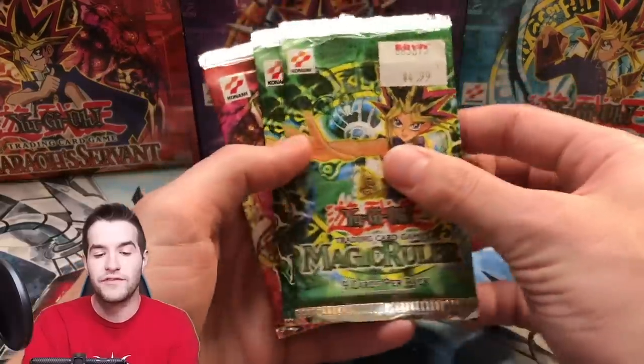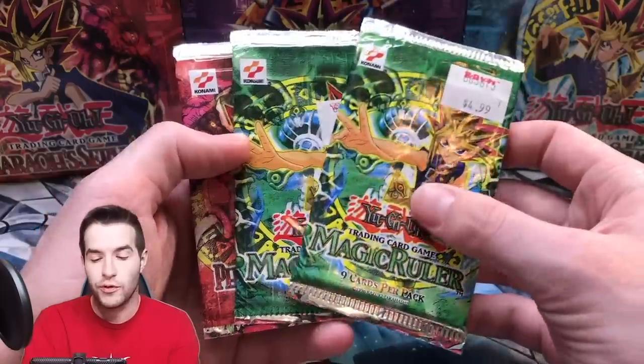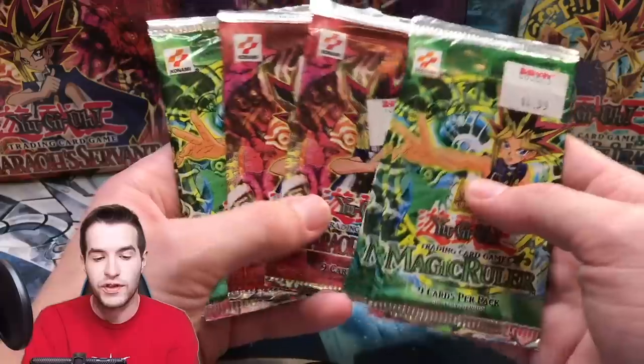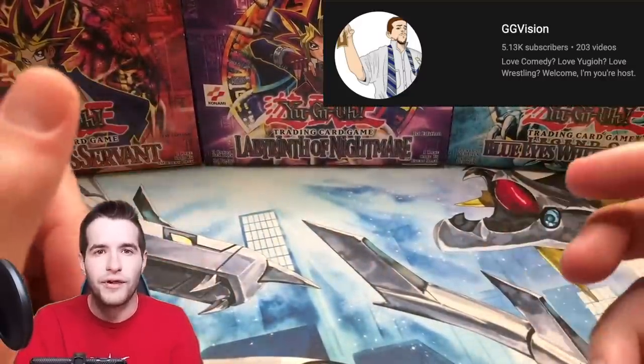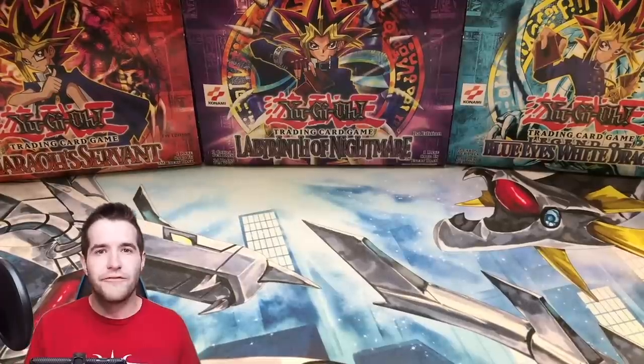The big ones: two unlimited original Konami logo packs, two first edition Pharaoh's Servants from 2002, and two first edition Magic Ruler — all with that original KB Toy sticker on them. We're doing this battle against GG Vision, so go check him out. It's going to be a fun battle and hopefully we'll pull some crazy stuff.